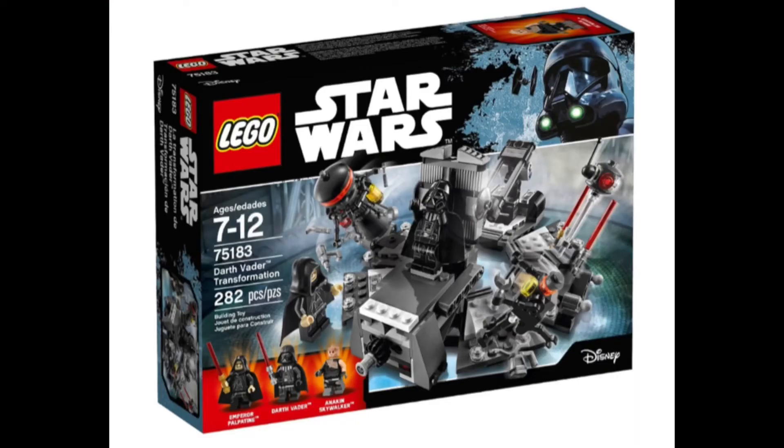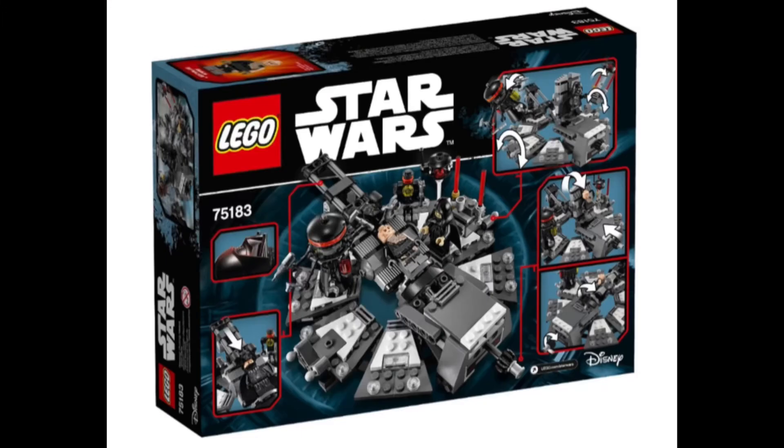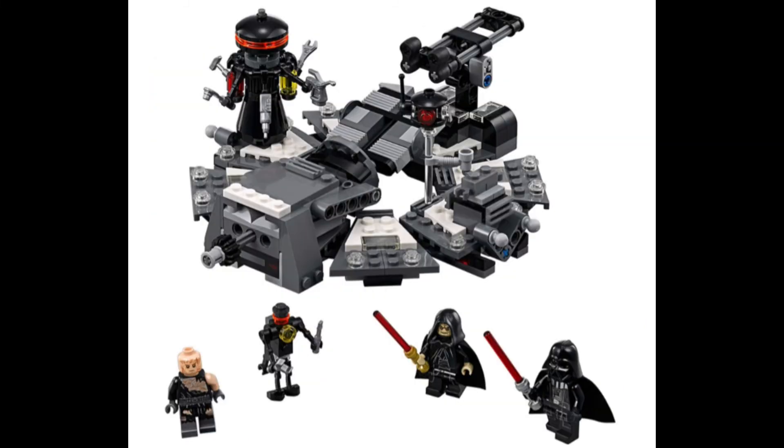Finishing the list, we have the Darth Vader Transformation set, which represents the ending of Episode 3 — Revenge of the Sith. This is probably the cheapest way to get Darth Vader in a set, originally retailing for $20. I don't think it's grown in value too much — a sealed version is about $60, or you can find one for around $40. It's a great set to have both Palpatine and Darth Vader, and since Darth Vader is the main character for the whole Star Wars movie line, it's a really cool set for your collection.